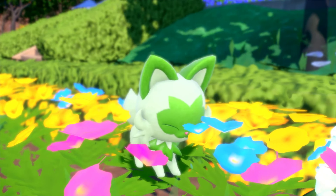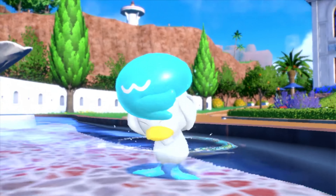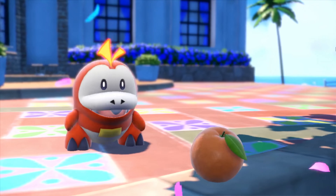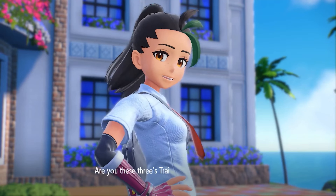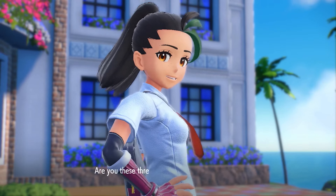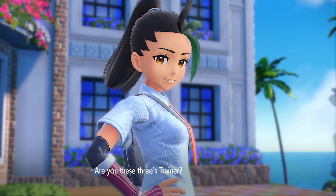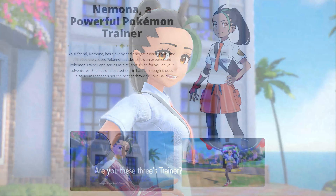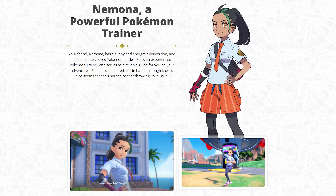We're reintroduced to our lovely starters next, this time showing off a bit more of their personality. Sprigatito is basking in the scent of flora, Quaxly is working on that glorious head of feathers, and Fuecoco is appreciating the food in front of it like the adorable chunk that it is. The trailer follows the starters up with an introduction to Nemona, our friend and the trainer I expect will be our rival. She asks an interesting question: 'Are you these three's trainer?' It implies we may be holding all three starters, but I'm leaning on her just acknowledging that we've caught three Pokemon at this moment in time.